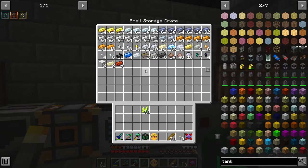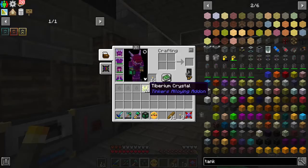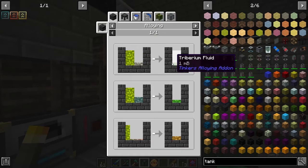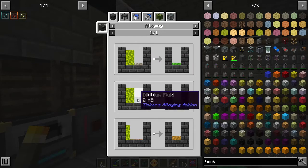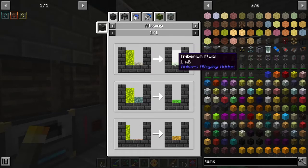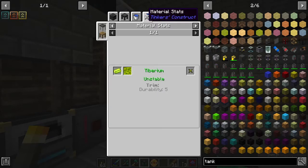Iron ingots should go in... What did I put in here? Now let's take a look at this. We smelt it to make tiberium fluid, and then we use tiberium fluid with basalt or dilithium — or a whole bunch of other stuff. So basically this is just an alloying. I can cast it into pretty much anything. What is it as a tool though? Unstable. Diamond level mining. So it's not great, but it can go there for now.